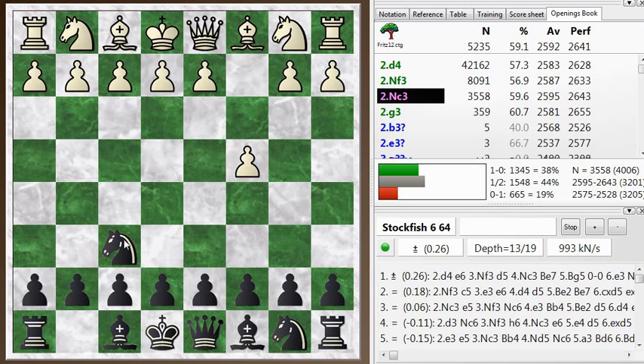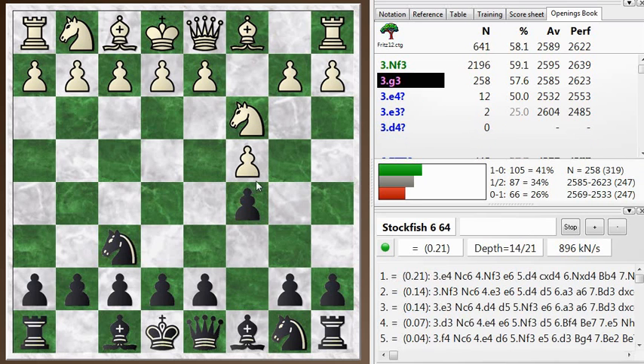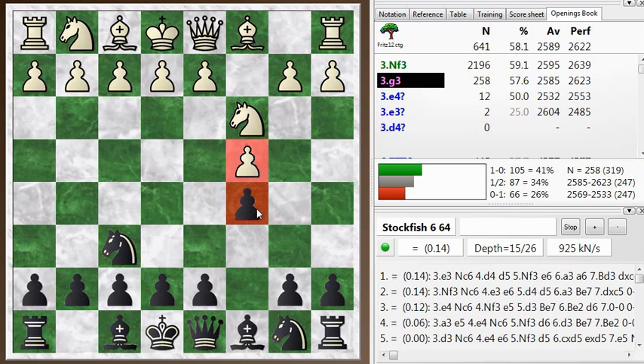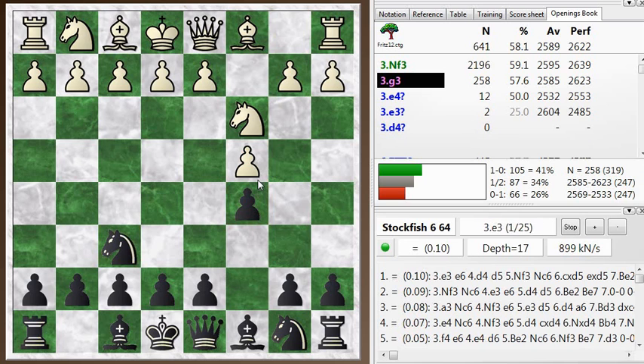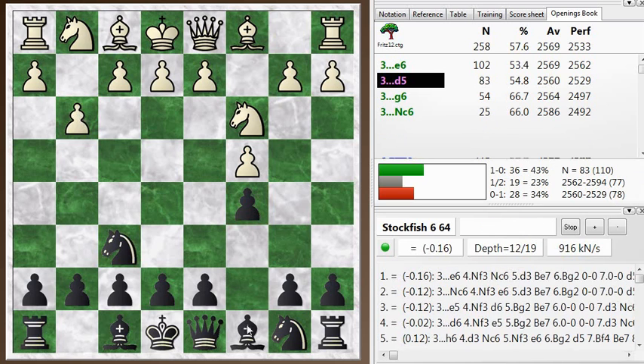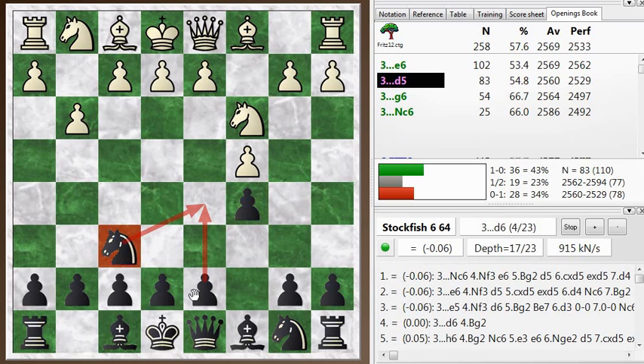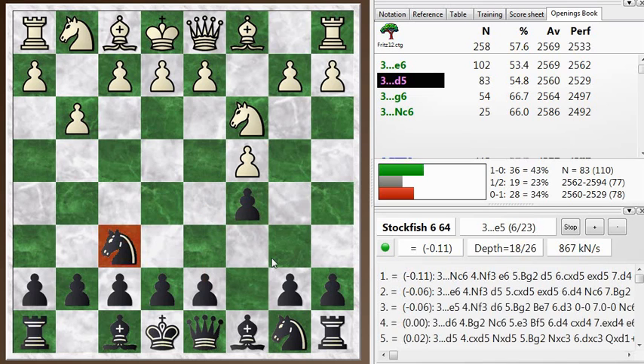I go knight f6, he went knight c3, and then I went c5. This is symmetrical English when you put your c pawns opposite each other. It's a reasonable way to play, and I play this with the idea of getting an early d5 in. The knight on f6 supports this d5 move, and it's pretty hard for white to stop this.